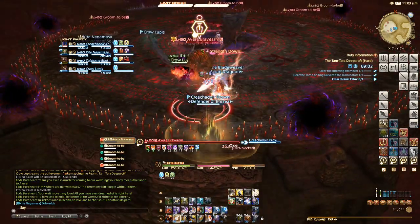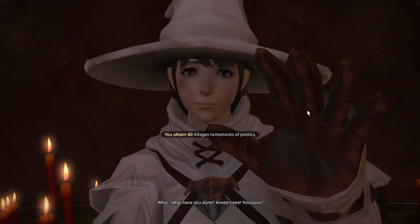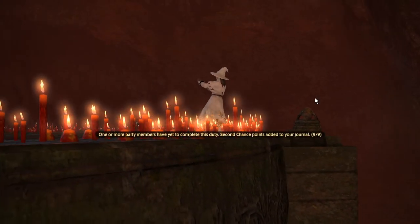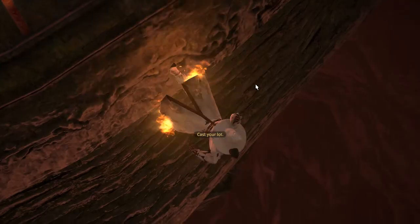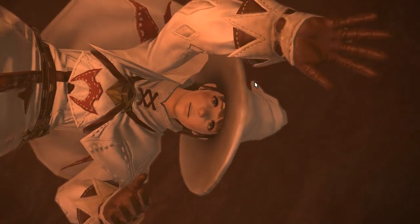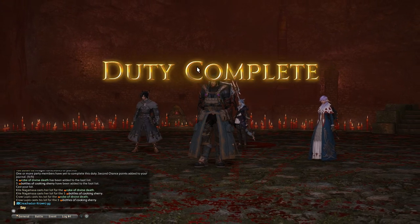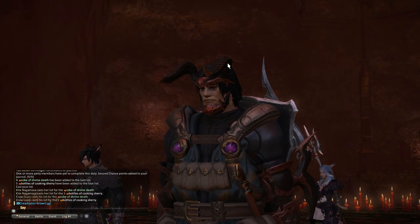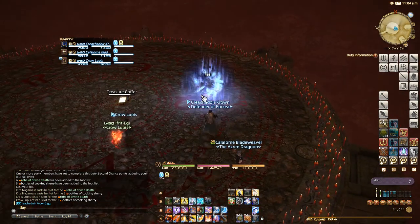What gets on my nerves — not a big deal, but when DPS forgets their limit break, or uses it right at the end where it does basically nothing, it's just like come on. Using the limit break is part of your job so you should remember to do it. If you use it when the boss has 1% health left, why even bother? Anyway, GG to the team — let the cutscene play. The dragoon impressed me. And there you have it — that's Tamterra Deepcroft hard mode.